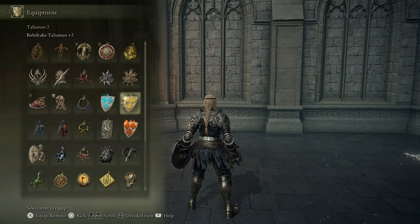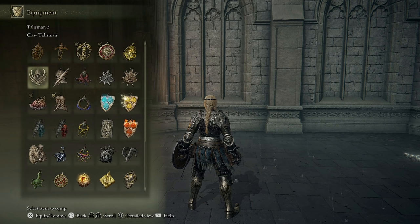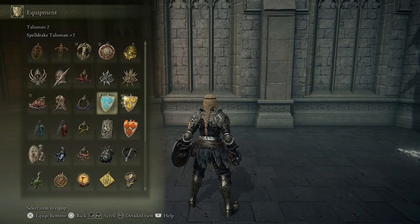It's never a bad idea to go for a defense-specific ring — when fighting a mage, Spell Drake Talisman is a good choice. Bull Goat Talisman is not a bad idea either; it depends on your build. Usually you want to reach the 60 or 61 poise breakpoint, which is probably the most popular. You can go higher, but the full poise discussion is for another day — all of this is subject to change in upcoming patches.